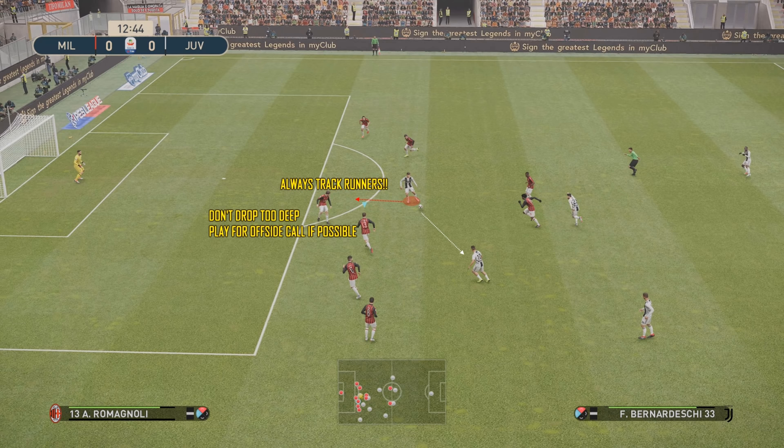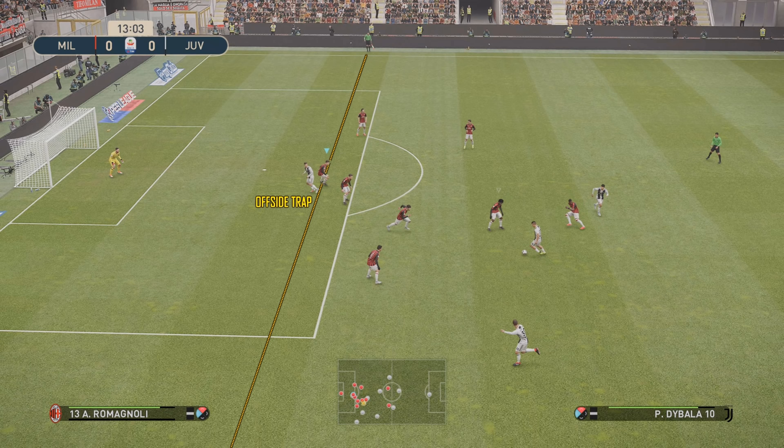Remember what I said about always tracking your runners — that is really important — but don't drop too deep, and if possible play for an offside call, which is what you're going to see me do here. As soon as someone lays the ball off, that's generally a good indicator that they're going to make a player run, because they hold player select and press the pass button and that triggers the player run — the same applies for the AI. So you can see I followed him back in, and once I was confident he was the opposite side of my defenders, I was able to pull my defender up and play the offside trap.